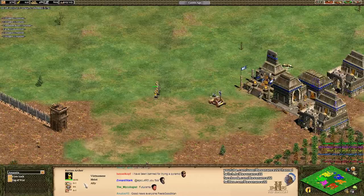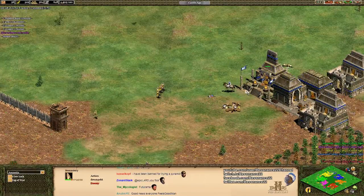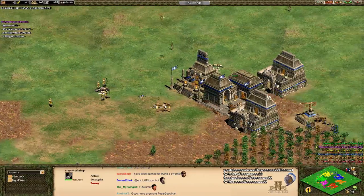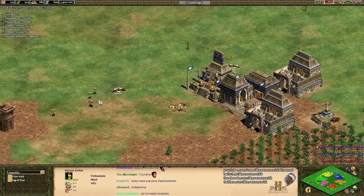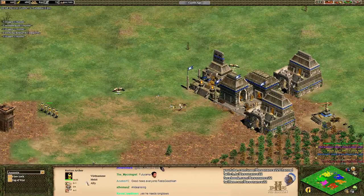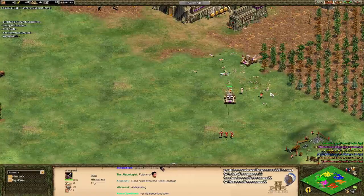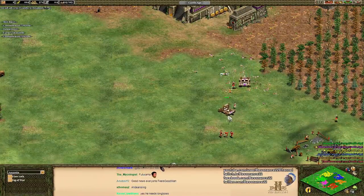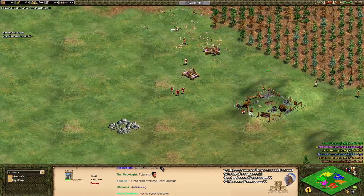Rutan archers coming out from Moist — Rutan archers have four pierce armor, so they're an excellent counter versus most ranged units. They have zero melee armor though, so they're quite weak to Eagle Warriors — extremely weak to Eagle Warriors. This is bold of Moist to do considering Eagle Scouts are an option. Notably, the Rutan archer has six attack compared to a crossbowman's five, so they're much better versus things with high pierce armor. If you get enough upgrades on your Rutan archer, you can actually deal two damage to a mangonel, which is a huge turning point.